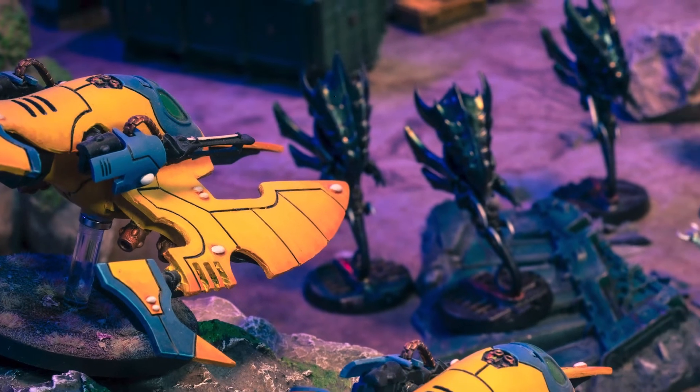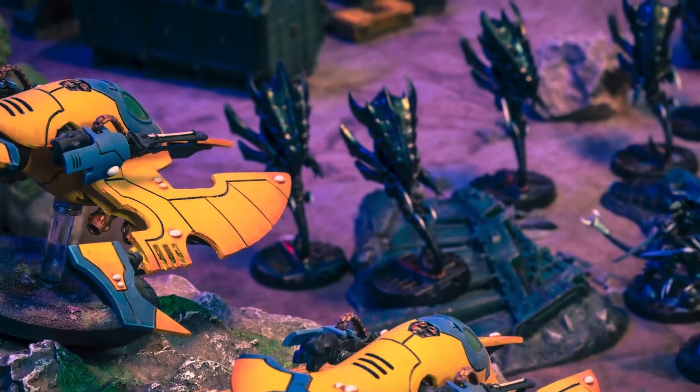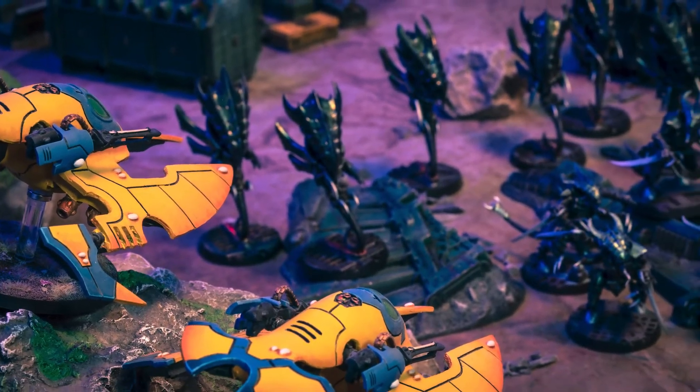Or you go the other way and give them all Bright Lances. That way you're paying 10 points more, so they go up to 100 points a model — 300 for the unit — and you get six Bright Lances. I've not run that yet because I've not painted up my Bright Lances, but I do want to run that unit sometime. I just think that's a good, fun anti-tank unit — it's going to zip around the board, hide behind things turn one, then zip out and blow something up.